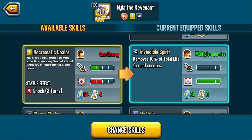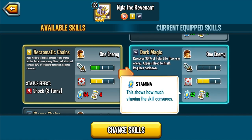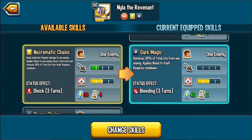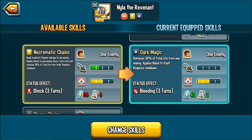Dark Magic is better than Invisible Spirit — it does have a 2-turn Cordon and higher stamina cost, but you also bleed yourself, which deals damage over time and reduces your damage output by 20%. Not great. Necromatic Chains deals moderate thunder damage, applies Shock to an enemy, gives an extra turn, but moves 10% of total life from itself — so you prevent ET from the enemy but you remove 10% of your own life, plus it has a hefty 4-turn cooldown.